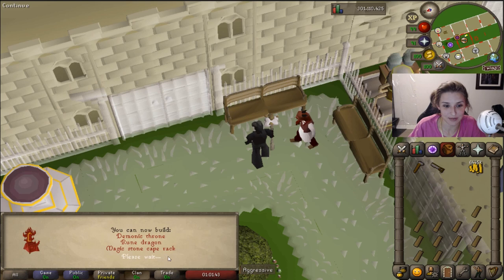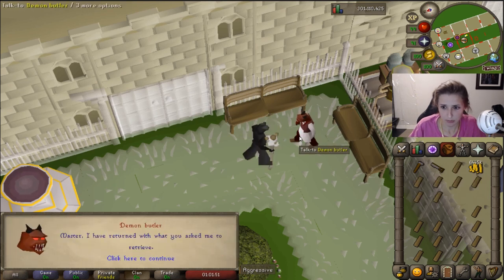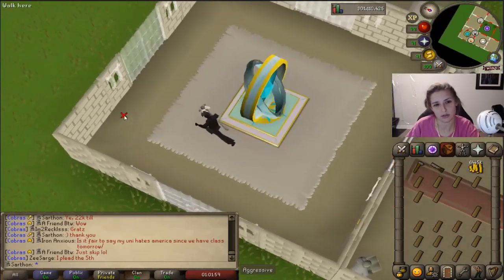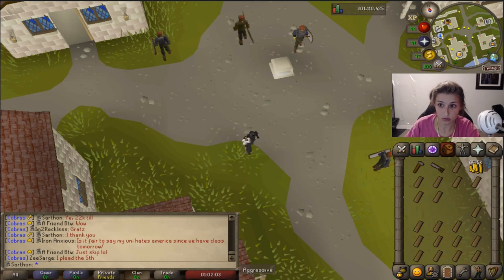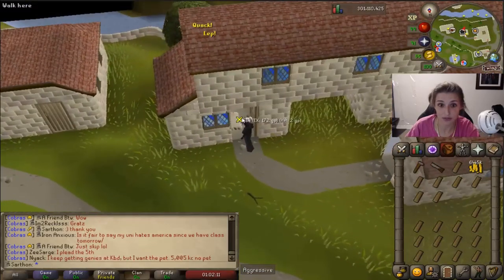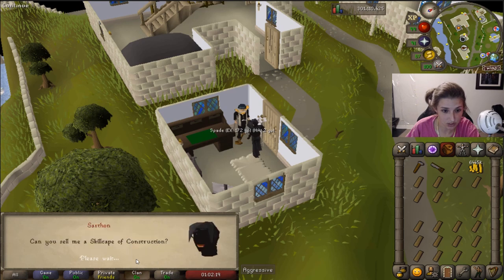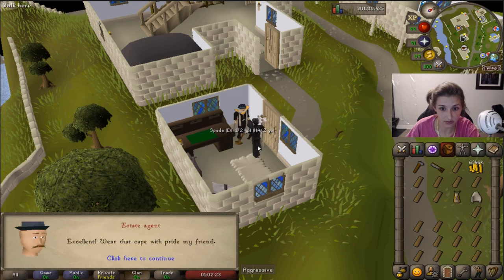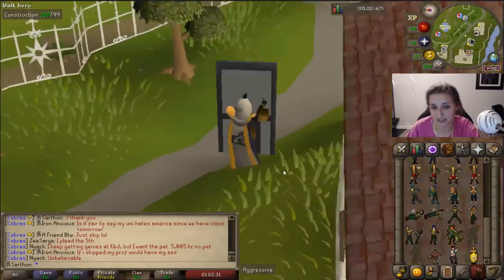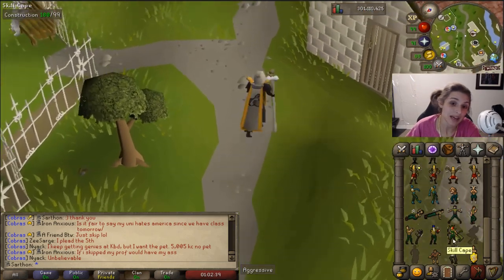I was pretty hyped — it took about two weeks overall: a week of cutting logs and converting them to planks, then another week after work grinding construction from 92 to 99. Now I'm getting my construction cape. I love this cape — it's a free teleport to your house and you can use it to teleport to any house portal in RuneScape: Rellekka, Edgeville, Prifddinas, Polvneach — you name it. You get a lot of different locations and the emote is sick. I was very happy.